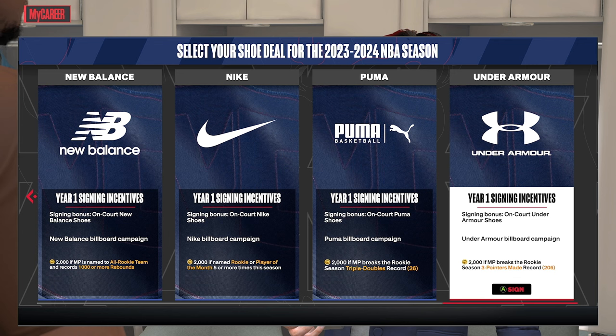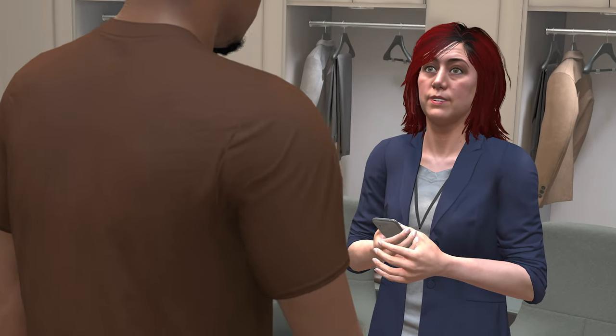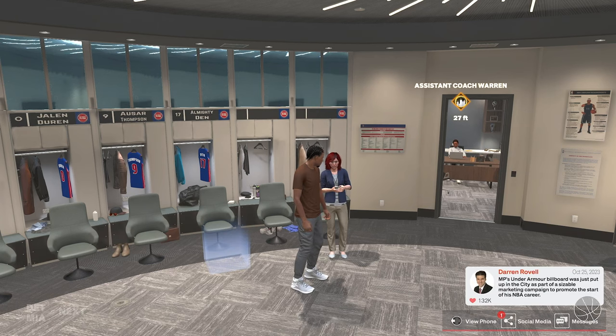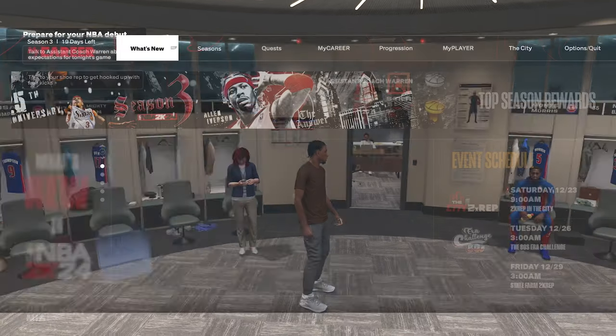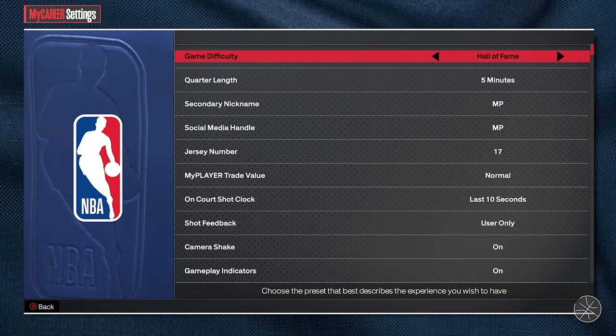The easiest endorsement to get is Under Armor — break the rookie season three-pointers made record. You put the game on Rookie, splash threes, and get that 82,000 VC in no time. Every time you make a MyPlayer, this is the one I'd suggest, especially if you can shoot threes. If you can't, choose something more applicable to you — maybe the triple double is easier, but on Rookie mode it's absolutely cake.